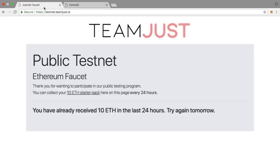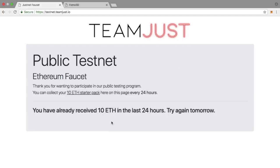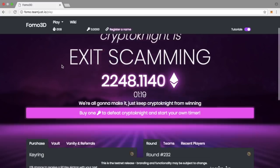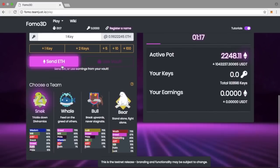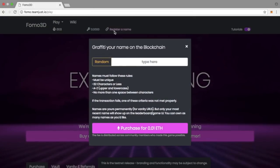To access the testnet, you'll need to open MetaMask and make sure you are on the correct network. All this information will be in the wiki below. You can claim your 10 ETH — those are test ETH, not real ETH. Some people thought it might be a free gift from Team Just, but I can assure you it is not.